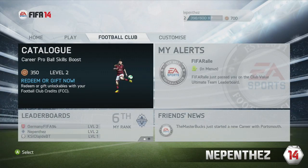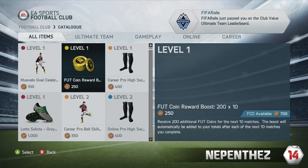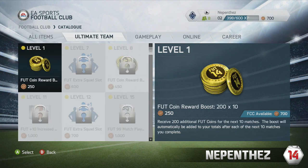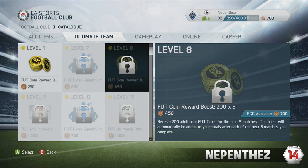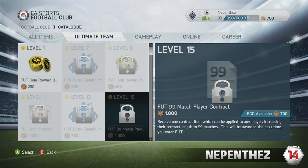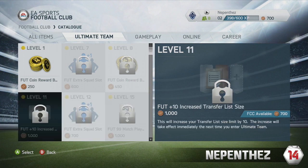Welcome to another FIFA Ultimate Team Spotlight session. Today we're going to be looking at the EA Sports Football Club catalogue and specifically the Ultimate Team tab. Within this tab you're going to be able to unlock bonuses and benefits for your FIFA Ultimate Team session. As you'll see on the screen right now, there is a level that you need to achieve to unlock each specific bonus. Once you reach that level, as highlighted in the top right hand corner, you'll be able to unlock the bonus and spend your EA Sports FC points on this unlockable.